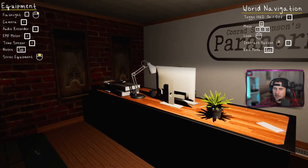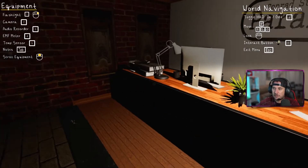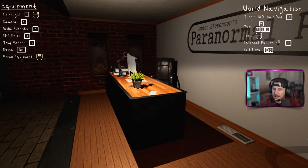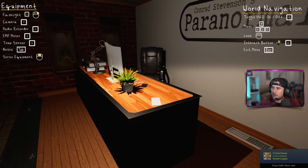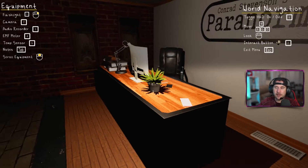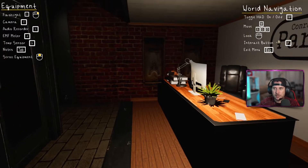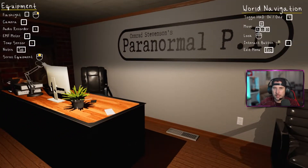It's not perfectly smooth there — admittedly I do have 25 or 30 Chrome tabs open, so maybe there's a little RAM being eaten up. Nothing really should be GPU heavy though. So toggle HUD is at zero. WASD to move, mouse to look, F to interact, Escape for menu. Right click for flashlight or one. Two is camera, three is audio recorder. EMF is four, temp sensors five — so three, four, five are my sensors. Notes on Tab, scroll equipment with middle mouse.